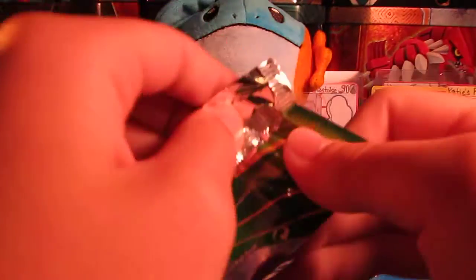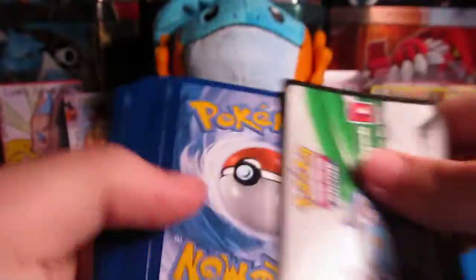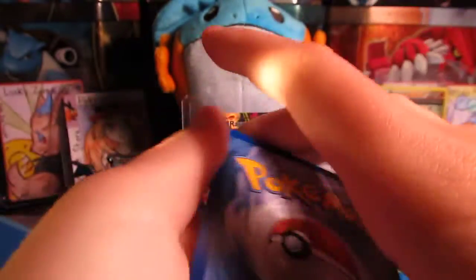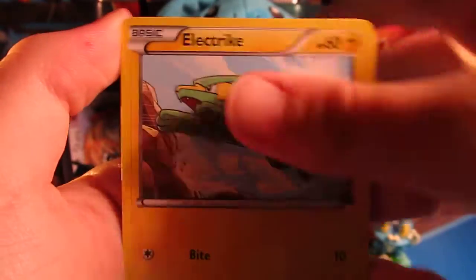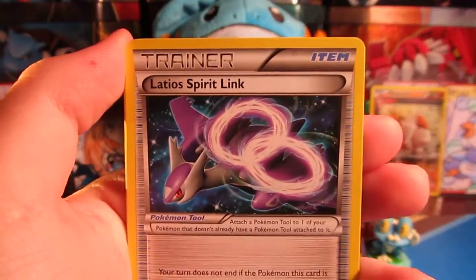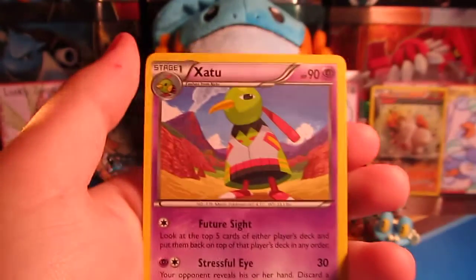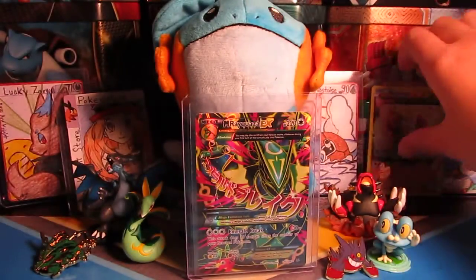Now let's move on to the last pack, and hopefully we can get something else — but we at least got that holo Jirachi. We got the holo Jirachi, so if we don't get anything, I'm not going to be too mad. We've got a Bagon, Taillow, Exeggcute, Fletchling, Firo, Dustox, Latios Spirit Link, Exeggutor Reverse with that 'Shake It Off' move, and a Zapdos Regular Rare. Nothing too special.